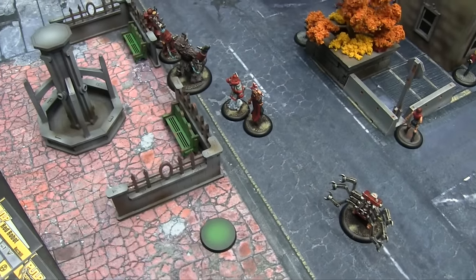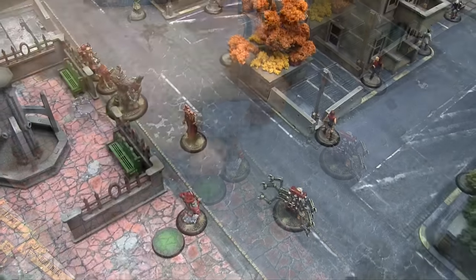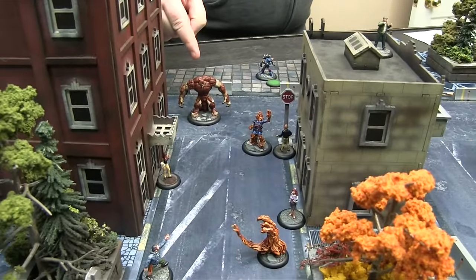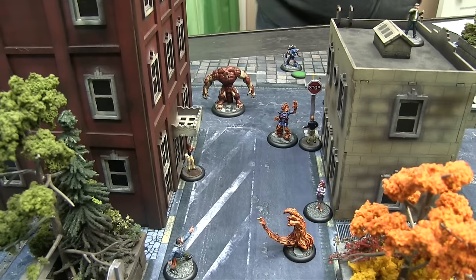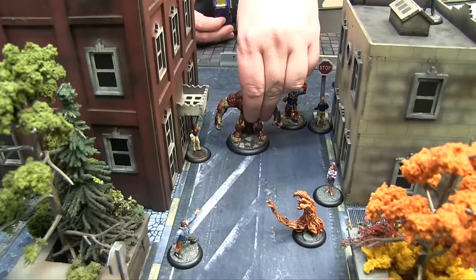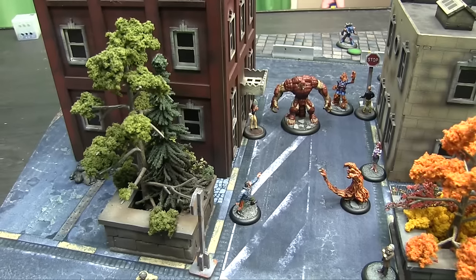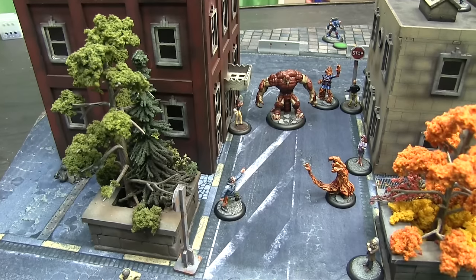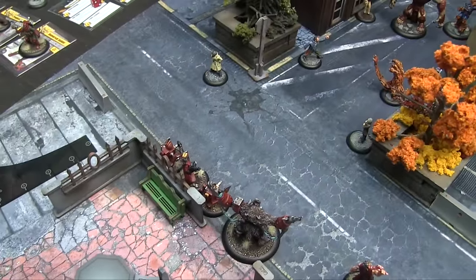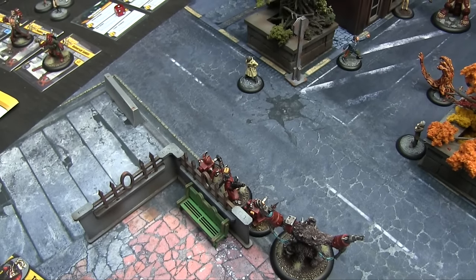Sneschenka activates — she just takes a walk of 4 and ends in base to base with the time bomb to pick it up. She'll take a damage any time she moves while carrying it. A-Beast activates and leaps forward 5, getting 1 fatigue. He exchanges his 2 power-up dice for 2 extra points of defense using his Armadillo ability. Turncoat advances 4 with stealth and spends 2 action points for a Loaded Shot into the fire fist.